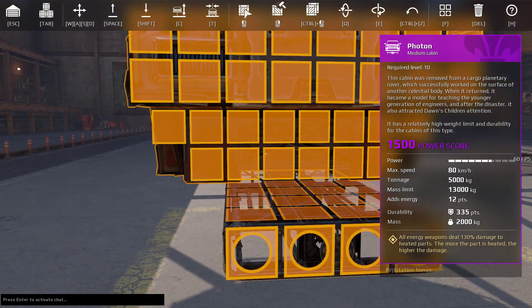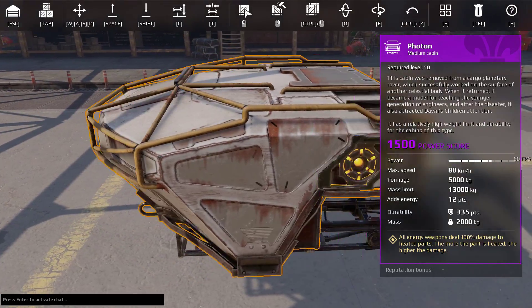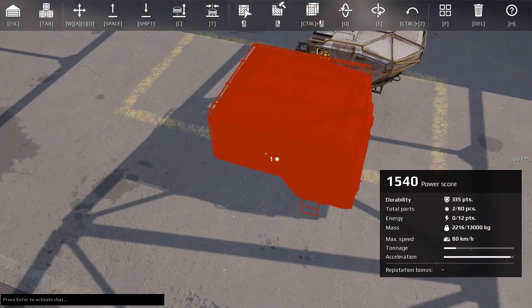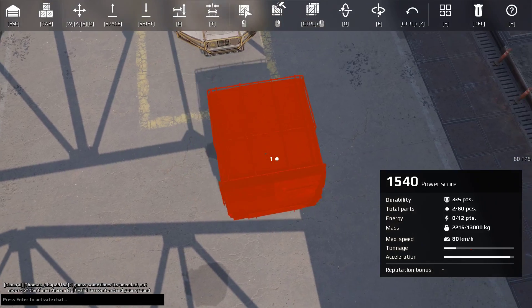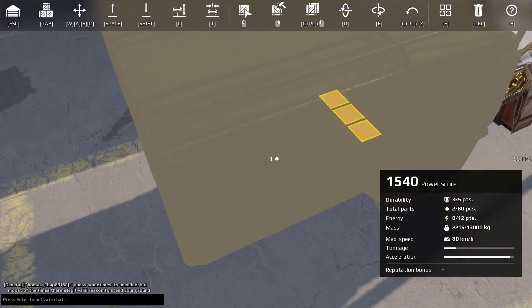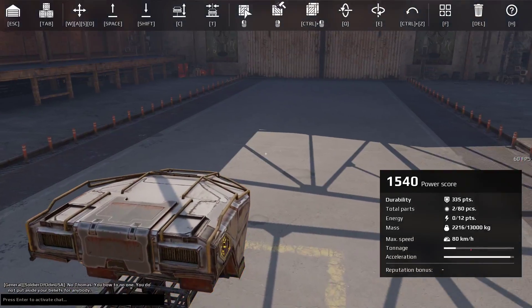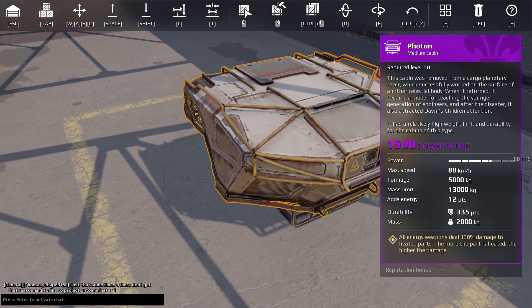Overall it's a pretty wide cabin, but in terms of its length it's relatively okay. It's a little smaller than the Humpback but the same width. The Photon is definitely one of the better cabins.